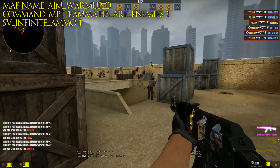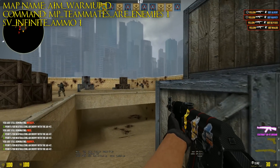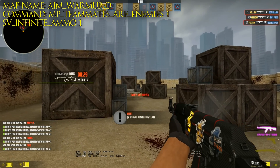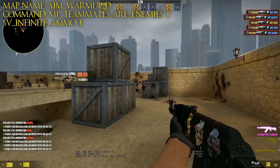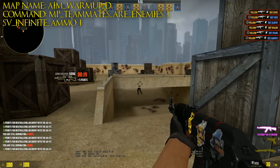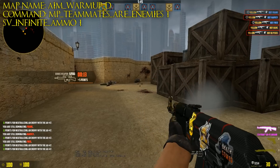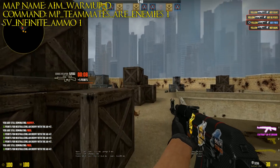Here we got the map name, which is aim_warmup_d. You can search that up on the community workshop for Counter-Strike. When you have joined up in the deathmatch on this map, you want to add the commands mp_teammates_are_enemies 1 and sv_infinite_ammo 1. Adding these will allow you to do exactly what I did right here. If you're completely new to starting these maps, you click on Play, then Offline with Bots, then Community Maps, and you will find this one.